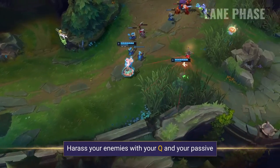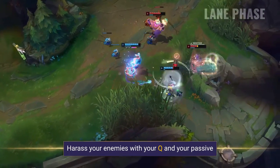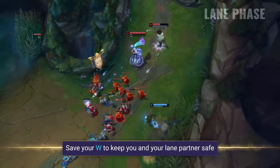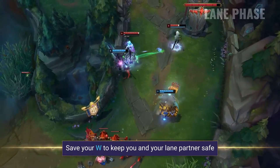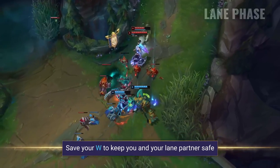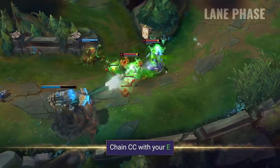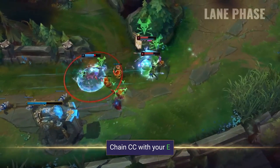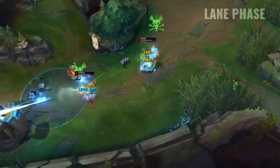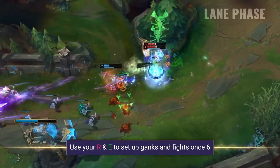During the lane phase Seraphine is pretty effective at trading thanks to her own sustain combined with the harass provided from her passive. You want to farm up and harass your enemies with your Q and look to chip away at opponents with your passive whenever it's up. Be cautious about using your W though, as the movement speed and the shield are two of your best tools for surviving ganks and all-ins, so keep yourself and your lane partner safe by using this ability carefully. Ideally you want to try and land your E after an ally has landed a slow or some CC beforehand to chain it together and then hit them with a load of damage. Seraphine's E just slows enemies that aren't CC'd, but if they are slowed it will root them, and if they're immobilized they'll get stunned by it. Once you have your ultimate you can also combine these abilities together to lock them down and set up ganks and fights much easier.